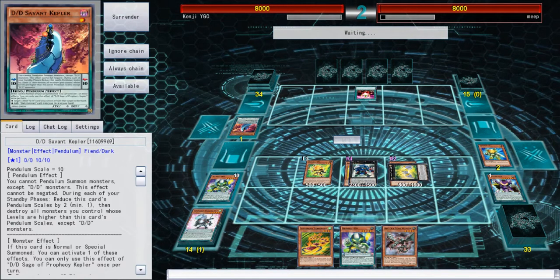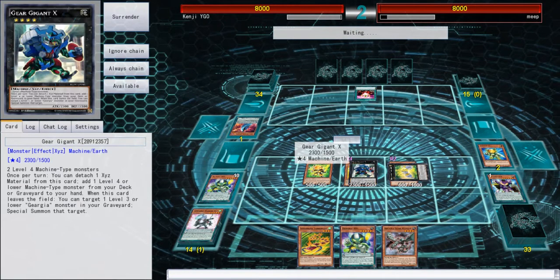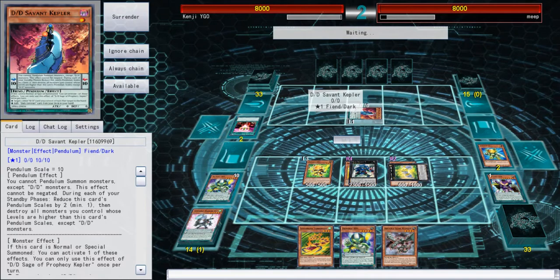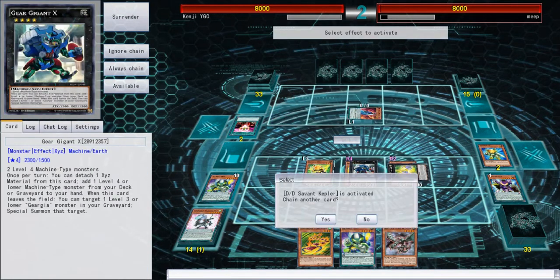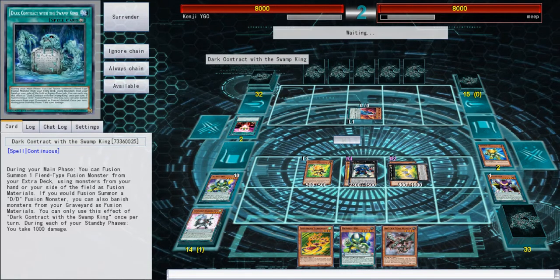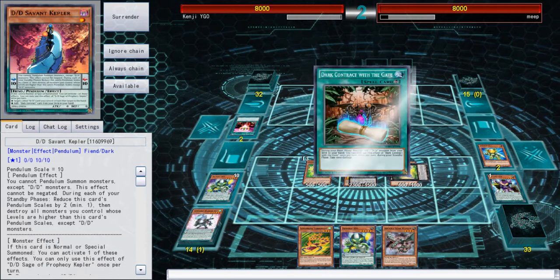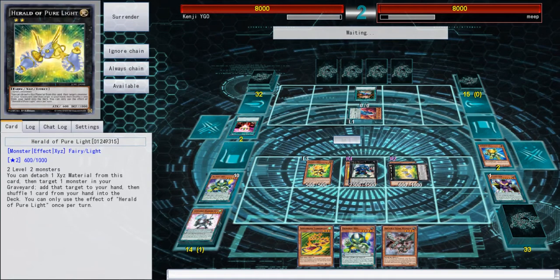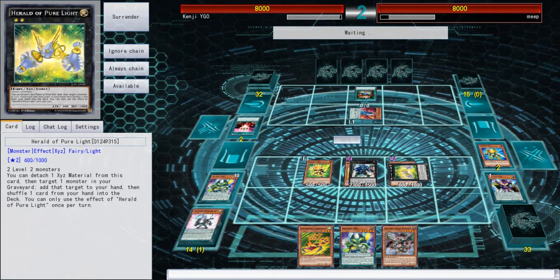We are up against DDDs, so we can easily go into Break Sword which I have no problem with. He's going to add that beautiful Dark Contract from his deck and search with it. If only I had the Beautiful Spring in hand, that would have made my hand amazing.